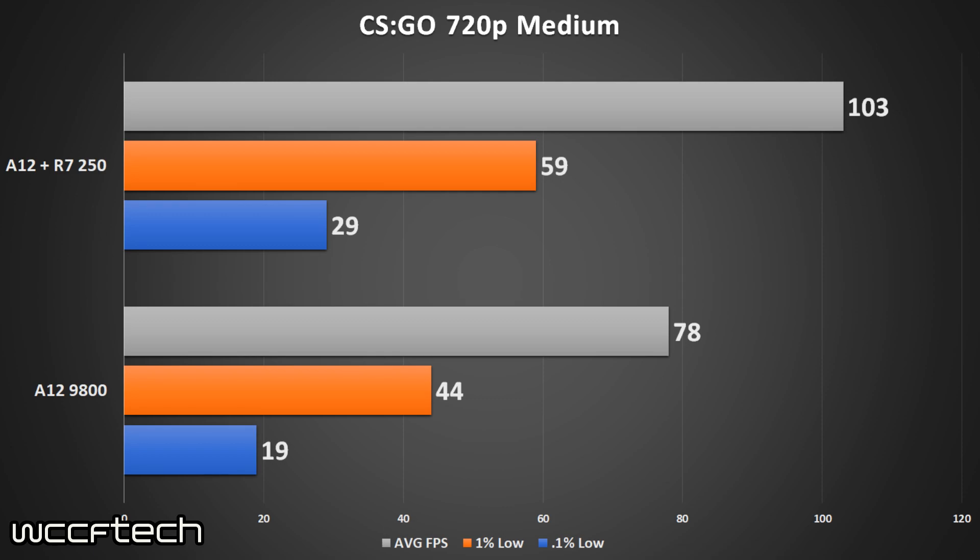The minimums were a bit poor on both, to be quite honest. The overall experience was playable on both, but it could have been much better on the APU — it's lagging about 20% behind the R7 250 despite being ahead of it in the synthetic test.